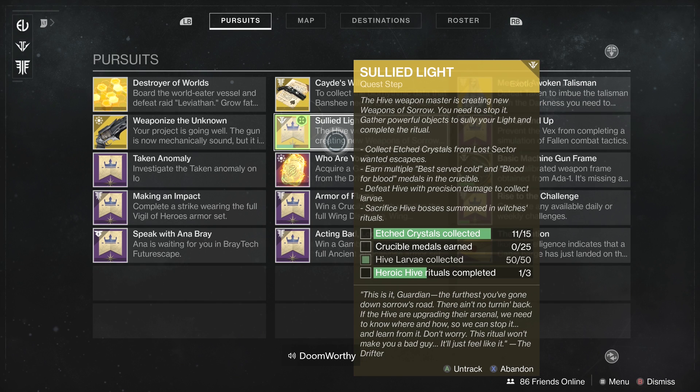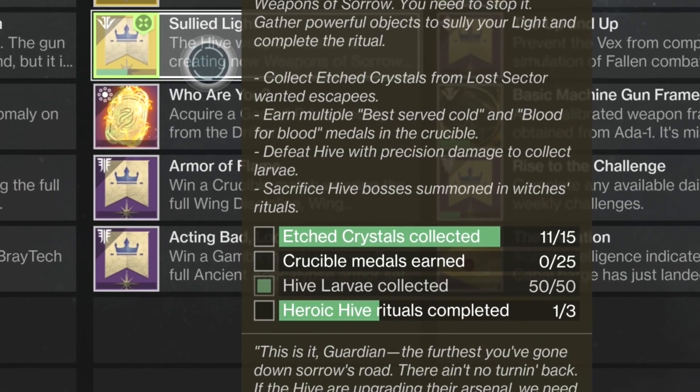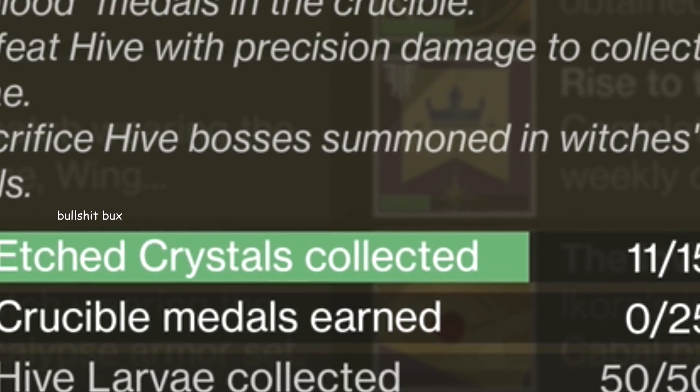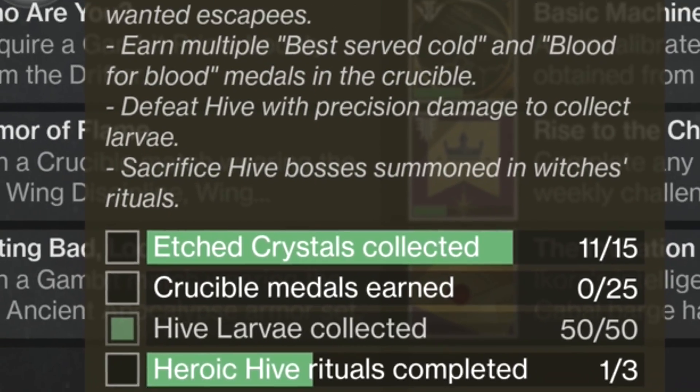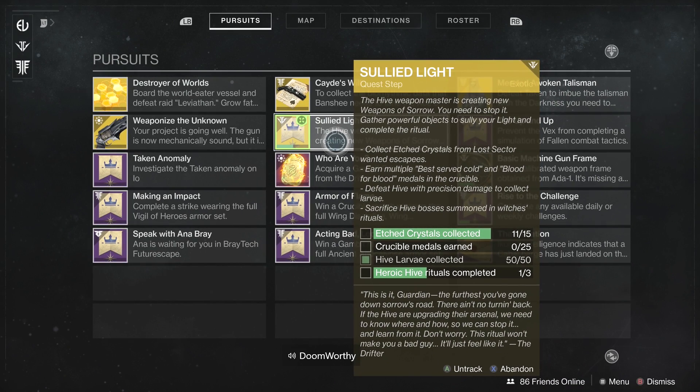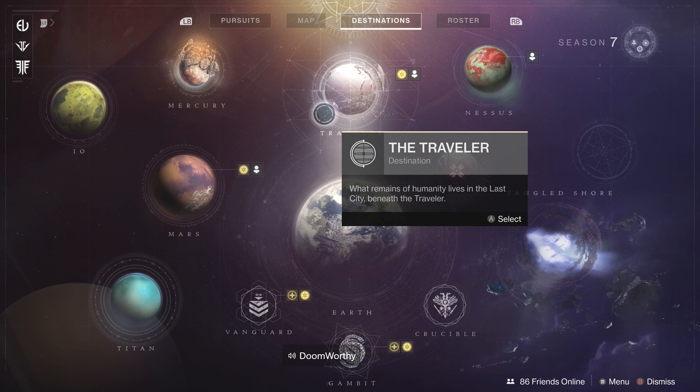Are you guys sick and tired of trying to get the Last Word exotic hand cannon and having this quest step to get etched crystals — you need 15 of them and it takes absolutely forever? Me and my friend Matthews have come up with a farming guide for you guys. Let's just get right into it because I want this to be as short as possible.